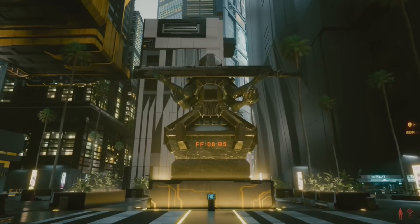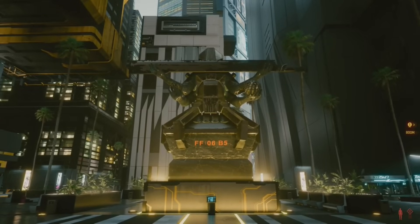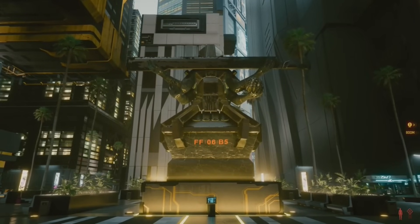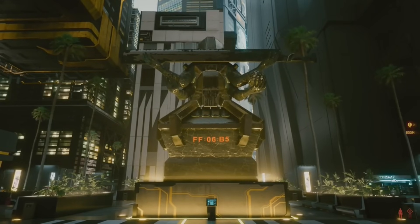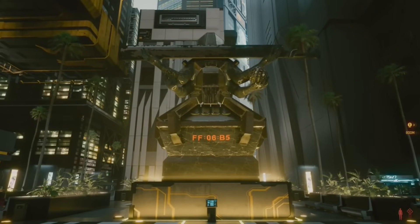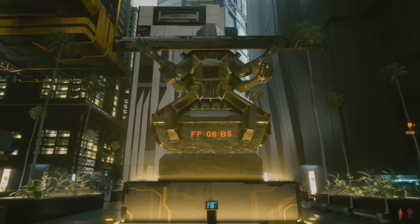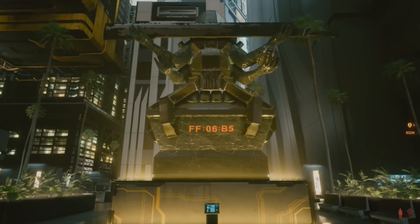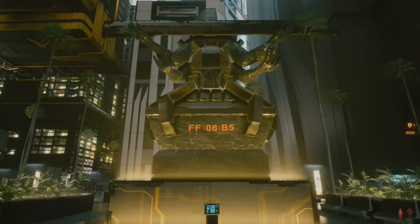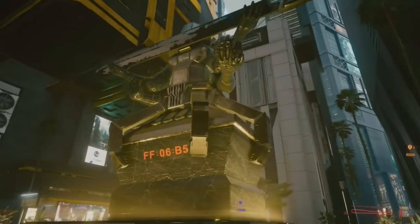Many of you Cyberpunk fans will be aware by now that there's something called the Magenta Mystery, or the FF-06-B5 Mystery within the game. This relates to a hexadecimal code outside a statue of Arasaka Tower, and there are other statues linked to this mystery, but no one has actually found out what it means yet. People have been data mining and finding things in the game that could be linked to this mystery, clutching at straws for months — that is until patch 2.0 released just a few days ago. Information on the mystery has been found, but at what cost?